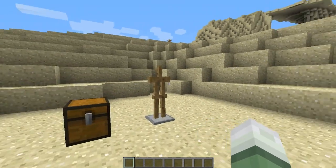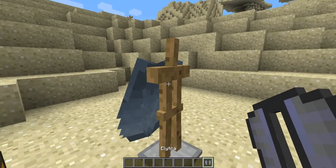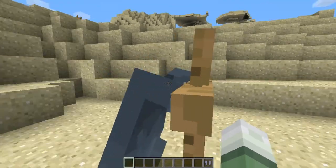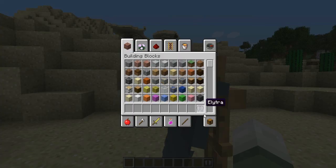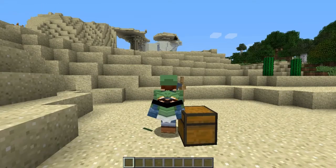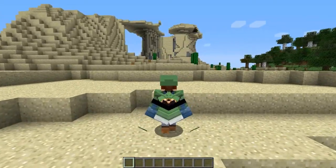The last change is that elytras now render on armor stands and other entities, so you can see them perfectly fine on armor stands. I believe adding this is what caused the glitch you see on me right now — look at this bug! It really needs to be reported.